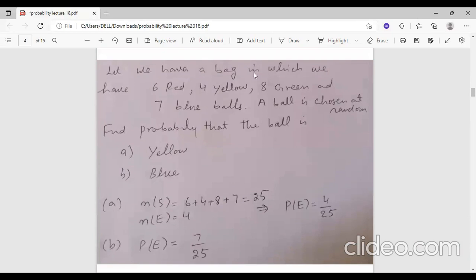Now we will look at colored balls. We have 6 red, 4 yellow, 8 green, and 7 blue balls. We need to find the probability of choosing a ball. The total sample space is 25. What is the probability of yellow? Yellow is 4, so it is 4 over 25.